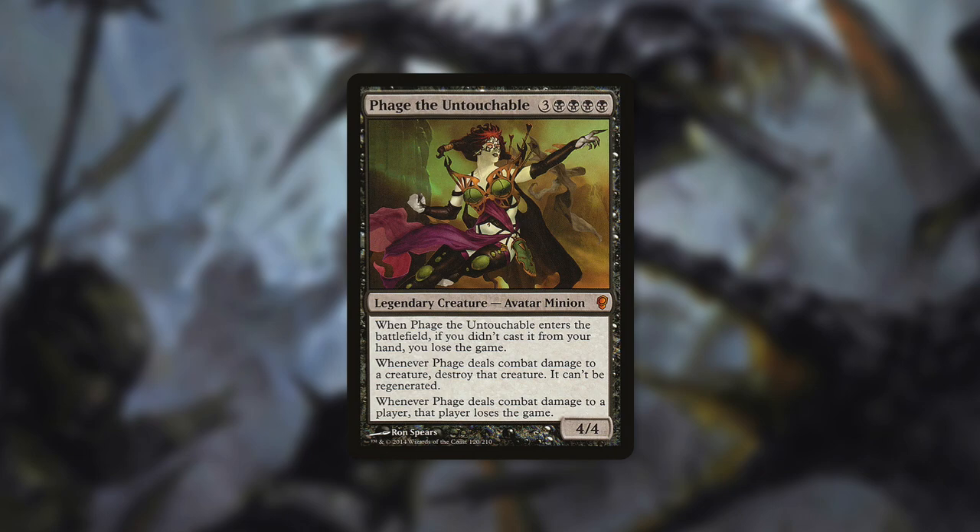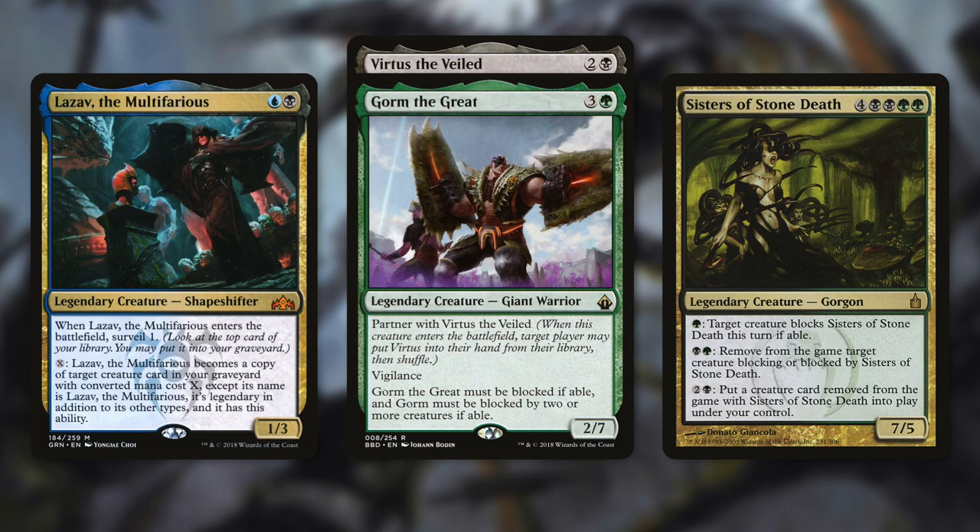Another way is just to use her in the 99 instead of in the command zone. Once you get her out, her effect can be very powerful — she only has to hit a player once for them to lose. It doesn't matter how much life a player has; one touch from Phage and they're dead. A deck like Lazav the Multifarious can be a fantastic place for her — Lazav can change into multiple creatures, use one to get through, and then turn into Phage for a one-hit kill. Other decks like Gorm and Virtus or Sisters of Stone Death can also help Phage get through.